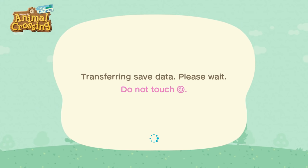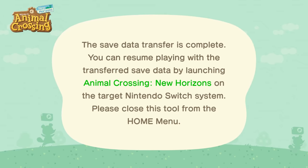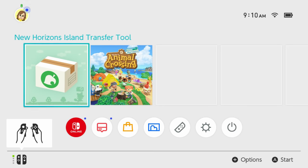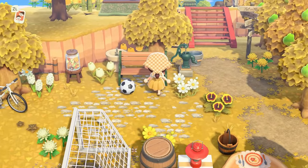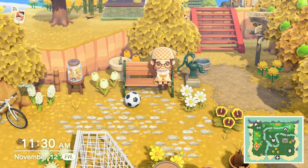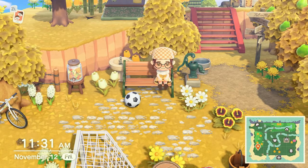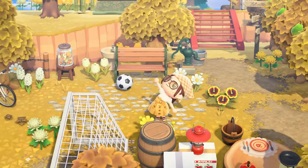Once you've done that, you're finished and you'll be able to open your island on your other Switch. You are also able to transfer the data again — I transferred it from one Switch to another and then right back with no issues. The fact that they made this app and simplified the process is something that should have been implemented from the beginning. Some people are getting new Switches, upgrading, or switching to a Switch Lite, so there is a real use for this app.